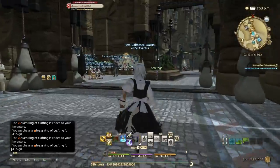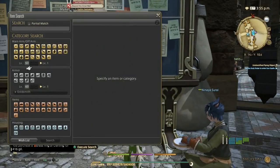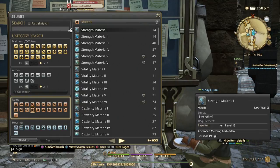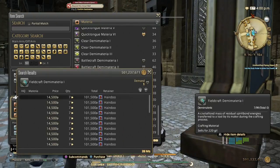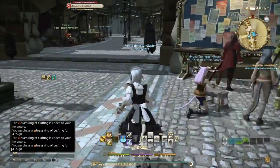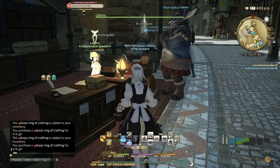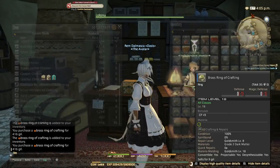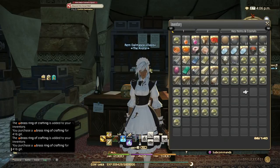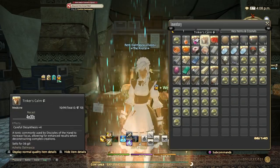Let's check fieldcraft demi material ones quickly before we start desynthing, just to give you an idea. Go to the material section on the market board. Fieldcraft demi material ones are on my server at 14,500 gil each, and each of these rings cost around 416 gil to make.